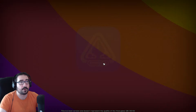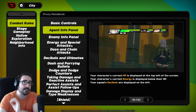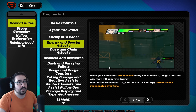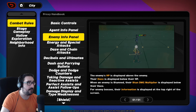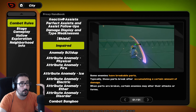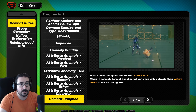The good stuff appears when you go to Proxy Handbook. It's going to refresh all of your knowledge. If you are unsure on how certain mechanics work, you can go here and check exactly, and they're all paired with a video example. You also have enemy info panel, energy and special attack, daze and chain attacks, decibel, dash and parrying, dodge and dodge counters, all the anomaly buildup. What is anomaly? What is impaired?